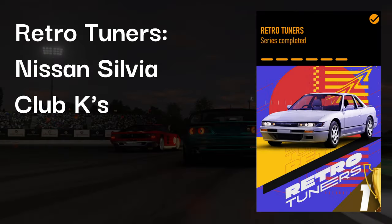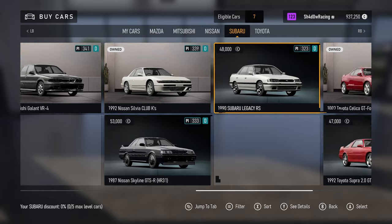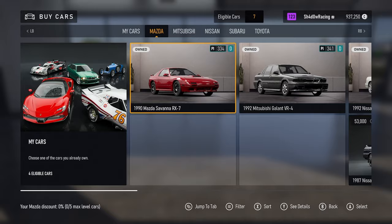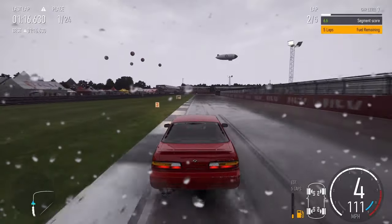Next we have Retro Tuners, for which the Nissan Silvia Club K's is the best car. The Gallant VR4 actually has a higher PI rating, and the Toyota Celica has an equal PI rating to the Nissan Silvia, and yet the Nissan Silvia is quite comfortably better than both, which just goes to show why you shouldn't rely on the PI ratings.